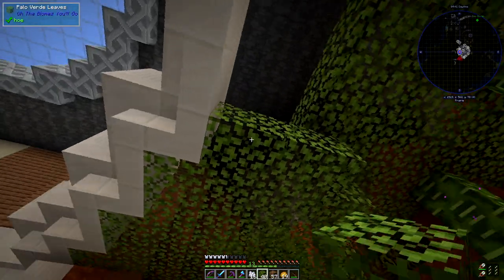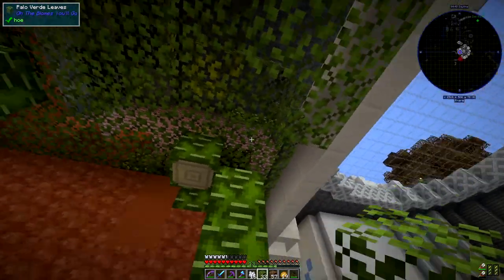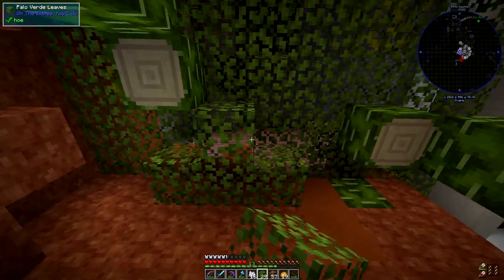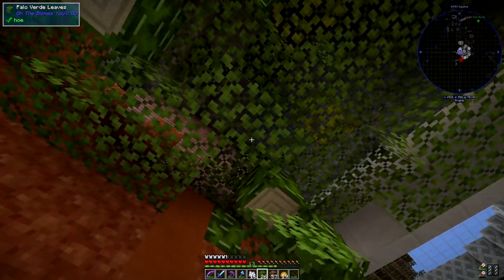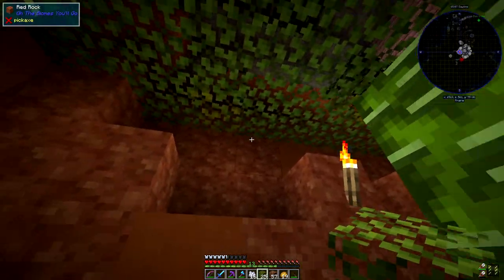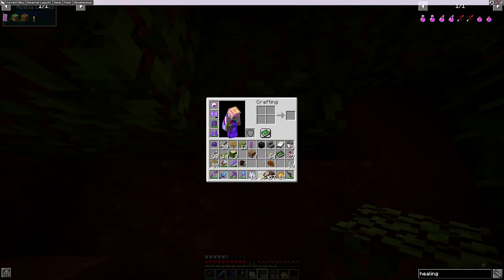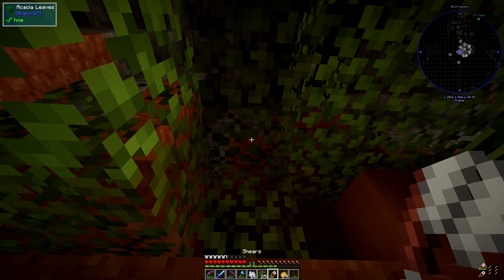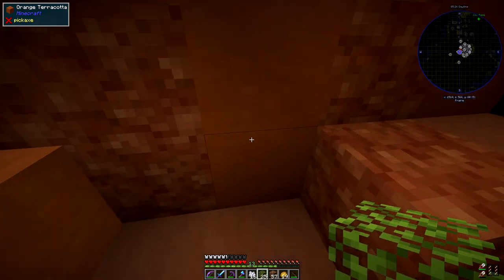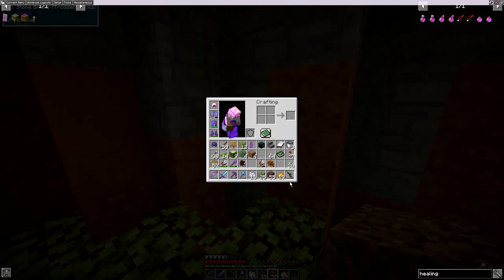I think that'd be quite good because there'll be no mobs spawning on leaves as well, so that would be good. And then I only have this lower bit to light up. I'm back, and I think I'll just burrow into this wall here and take some from the inside so it doesn't spoil the outside at all. I need to cover the walls as well with terracotta, and the ceiling will be terracotta too, so you're not going to be able to see any stone here.